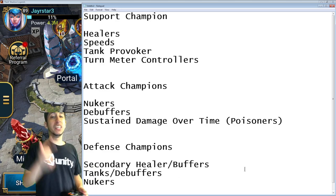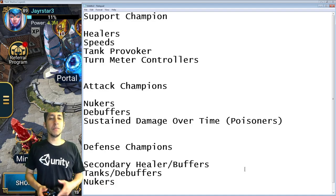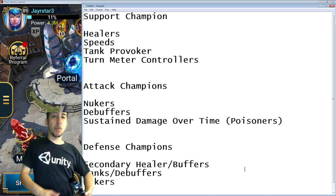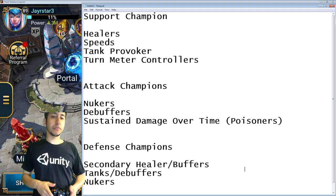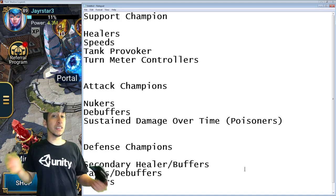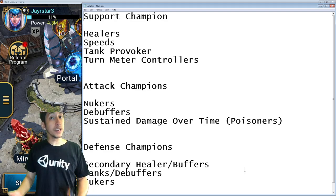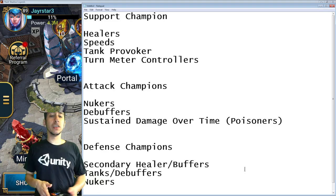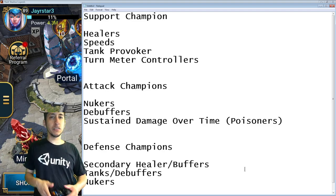When you think of attack champions, you think of nukers, debuffers, and sustained damage dealers like poisoners. When you think of defensive champions, you think of secondary buffers with increased defense and block debuffs, secondary heals like 15% continuous heal or 7.5%, and tanks or debuffers who can provoke, freeze, reduce accuracy, reduce speed — and even nukers as well.